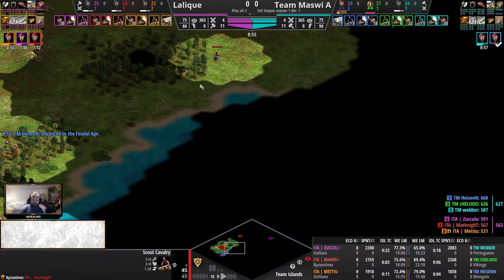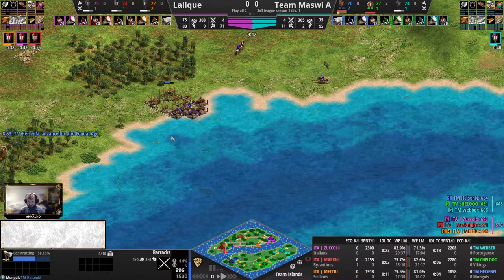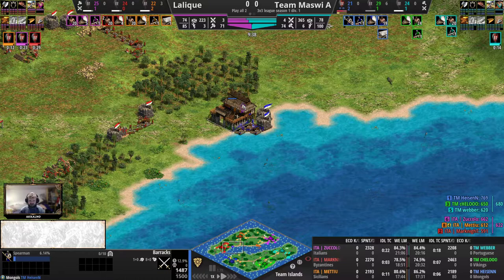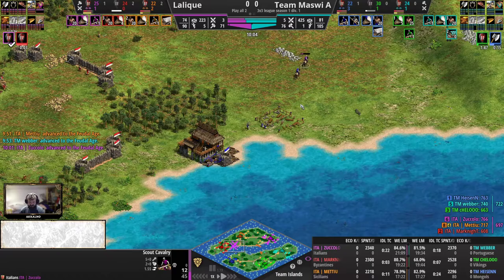Here goes the barracks landing, gets spotted almost immediately by Mark Knight though — this could be a quick stopper. But he'll need help from his teammates' scouts, otherwise here come the quick walls. The barracks will go up. Heisen wants that barracks forward so he can pump out some spearmen to accompany the scouts or archers. Very early uptime for the Mongols here, which will help a lot for the opening aggression.